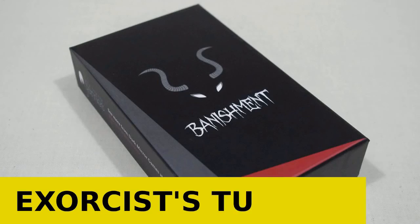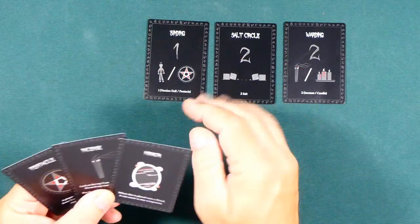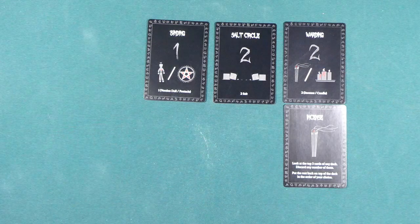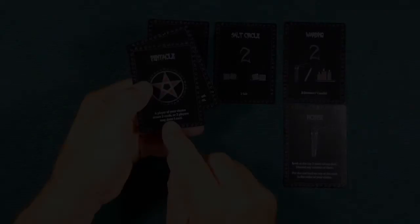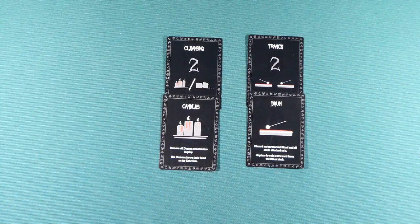The exorcists play first. They may either draw two cards from their deck, or draw one card and play one card. If they play a card, it can be placed as a component to one of the rituals, bringing it closer to completion, or it can be used for the action described on the bottom of the card. If the ritual has all its components played, it is completed and can be removed. The exorcists are closer to victory.